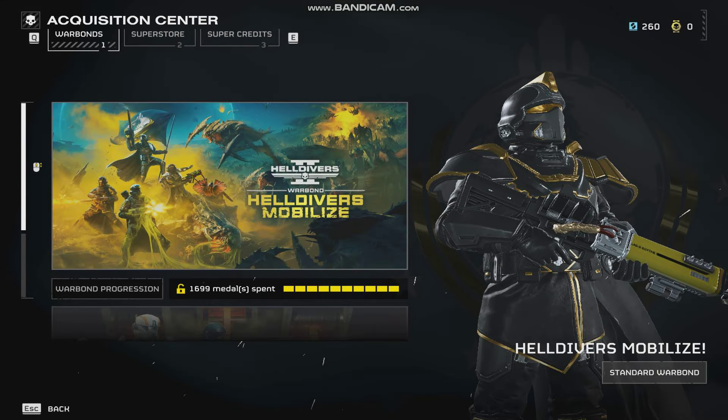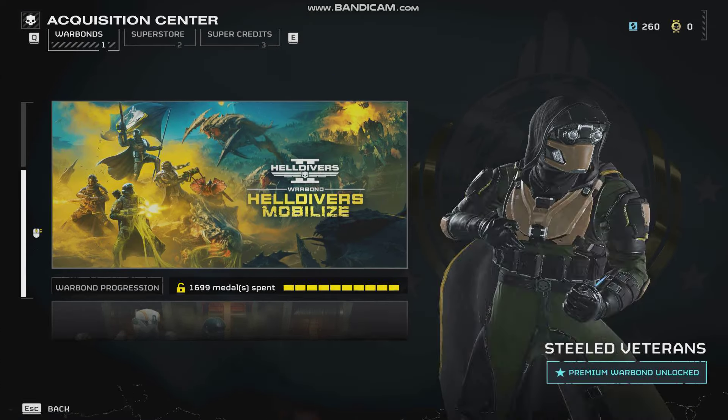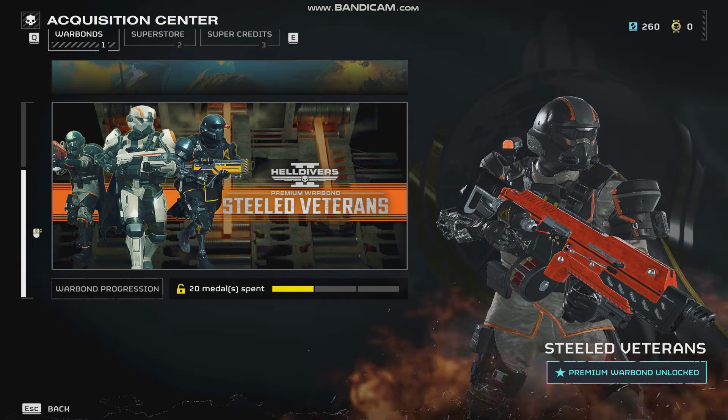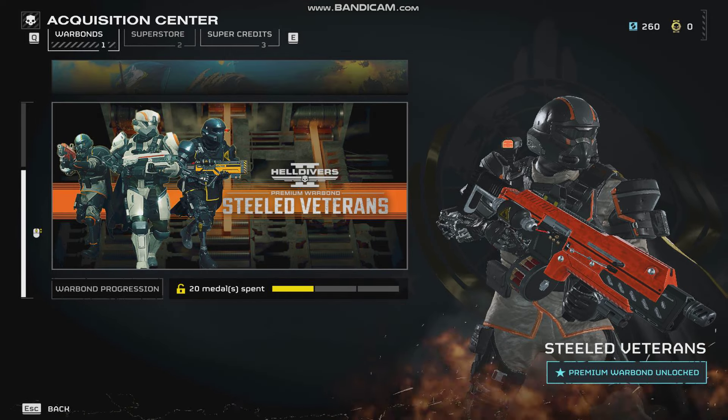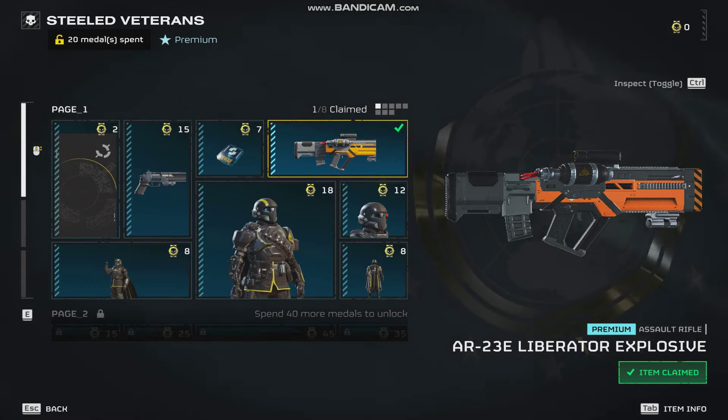I just spent eight pounds to buy 1,000 super credits so I can unlock the Steeled Veterans Premium War Bonds. I didn't have enough super credits so I had to buy some, and I just unlocked the first weapon, the Liberator Explosive, and I'm going to test it out in today's video to see if it was worth eight pounds.